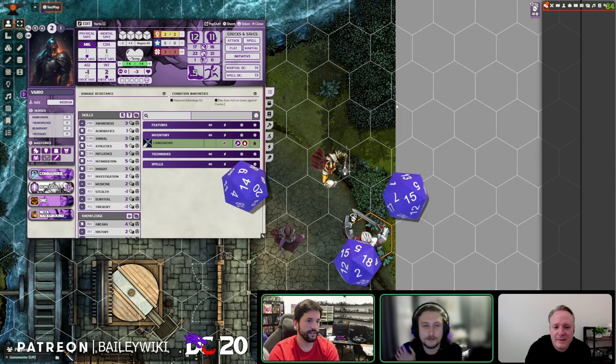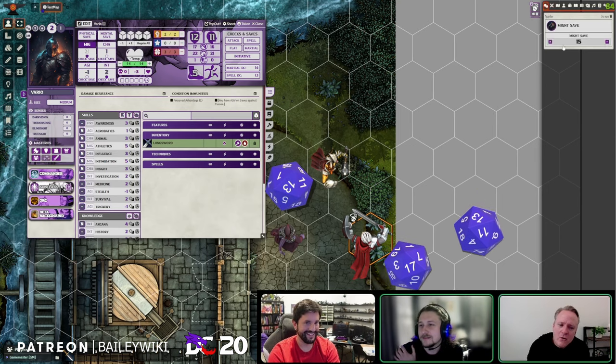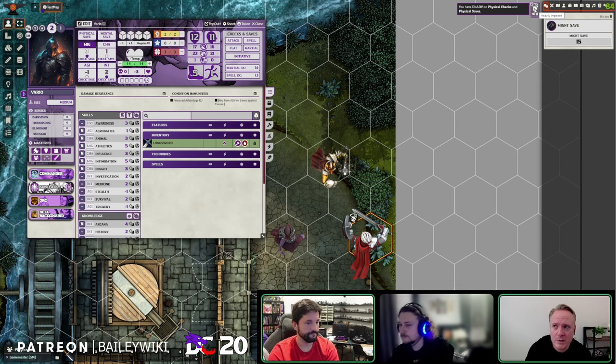If our character has the second level of Heavily Impaired, when we run that check it will auto-populate, and you can just roll with double disadvantage. It's so helpful when you're learning a new system to have it automated. We played a live battle with Patrick a couple episodes ago and we just hovered over tooltips to figure it out — very, very nice.